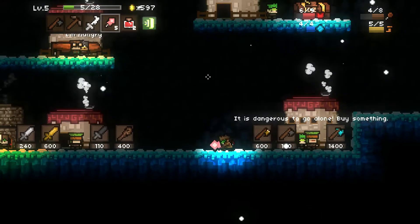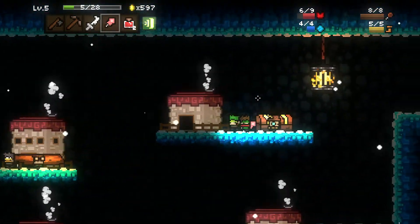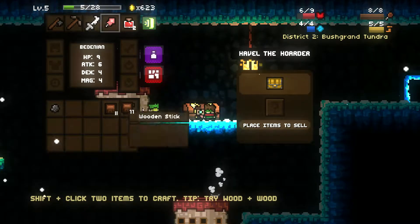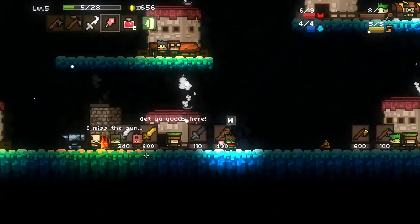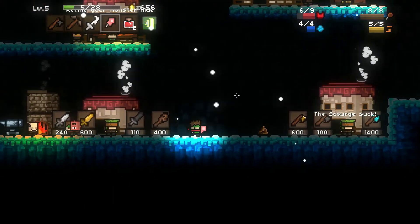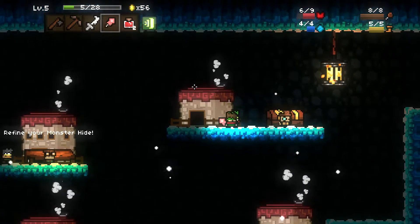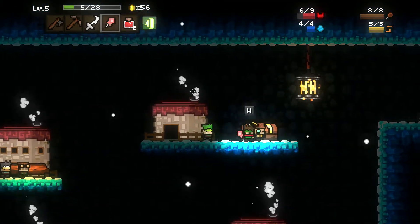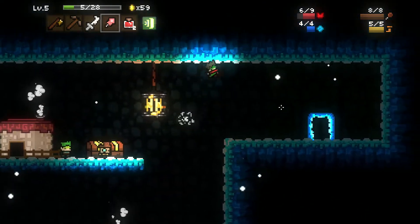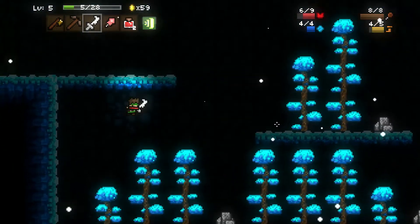We gotta eat before we die horribly of hunger. We'll sell the sword and that. We have enough. Do I want to get the golden axe? I can't get a pick, so might as well get the axe. I really need a stone pickaxe now. Let's sell this even though I just made it. I think that's about all I can do, so let's get going — on to a more difficult map. Sadly.